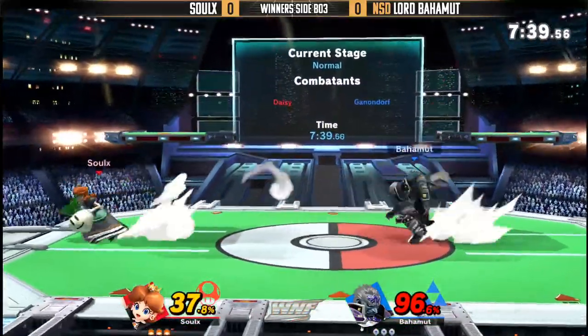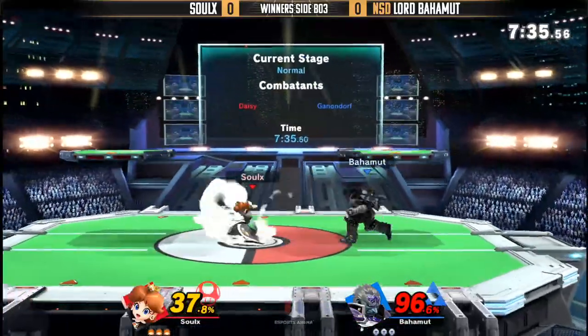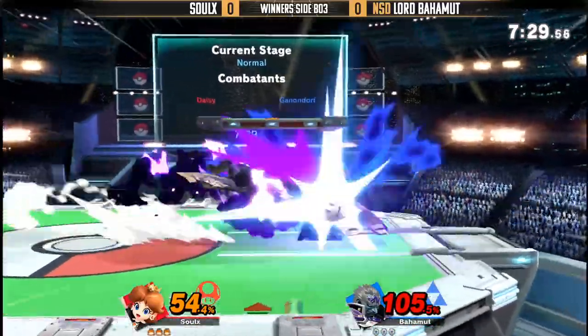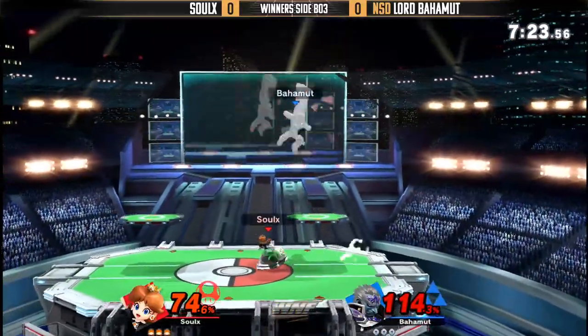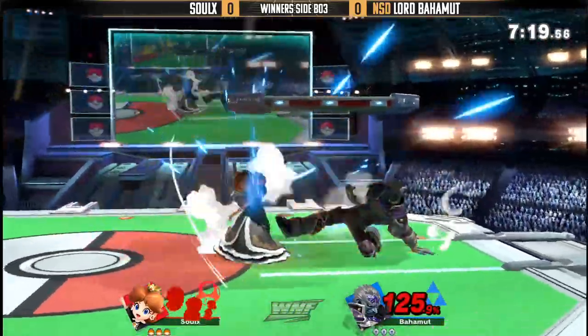He's already starting off pretty behind, but again, Ganon hits so hard. Even that dash attack he just connected — that just hurt so much. Even though he didn't get the follow-up after it, he put Solux in a bad spot. He could potentially have gotten an earlier stock as well. These guys are going pretty even.